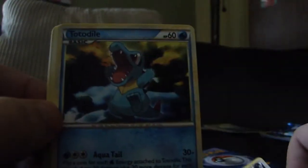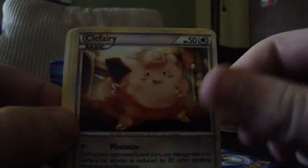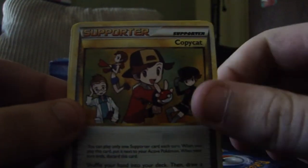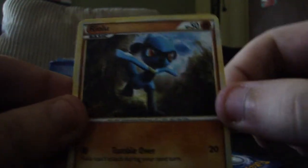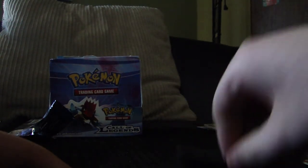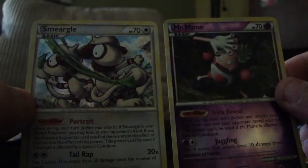Let's see if we can get lucky on this last pack. So we start off with a Houndour, Totodile, Pineco, Clefairy, Mawile, Donphan, Copycat Supporter, and a Riolu. Let's see what we get here for the last pack of this video — Mr. Mime, which is a Rare, that's nice! And a Smeargle Holo. That's a really good way to end this video. Two Rares once again — always nice.